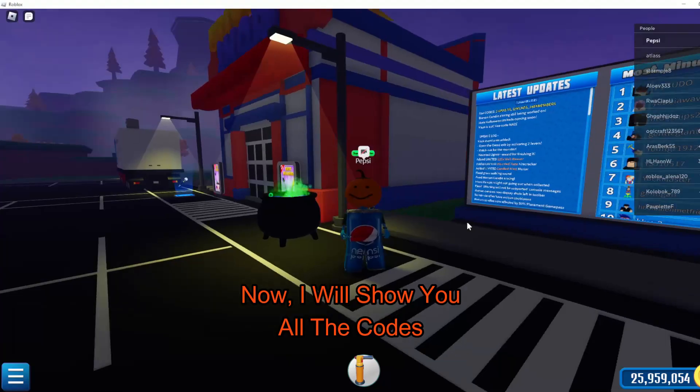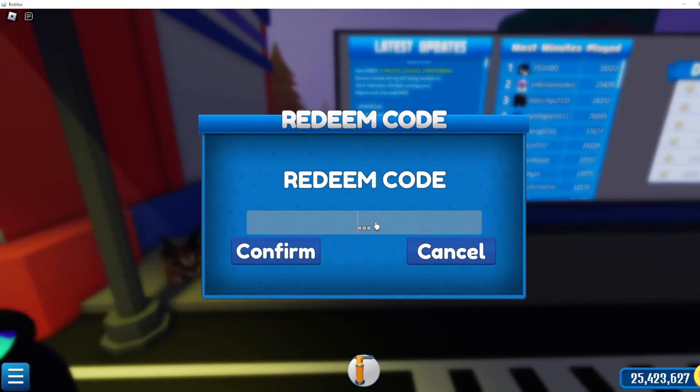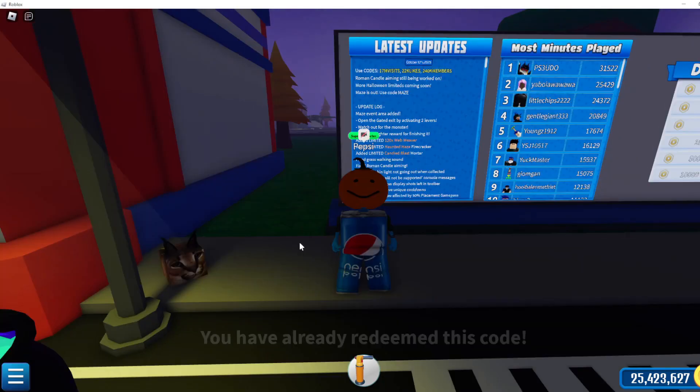Now I will show you all the codes. The first code is 17 million visits. The second code is 22k likes. And the third code is 240k members.